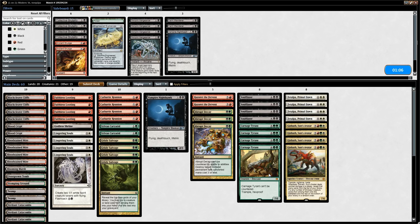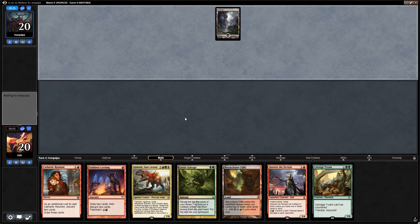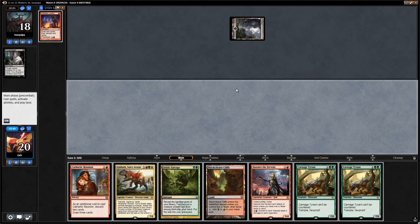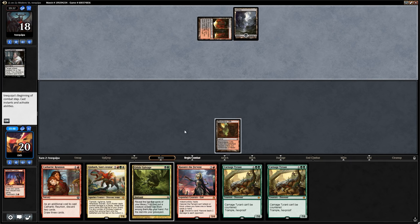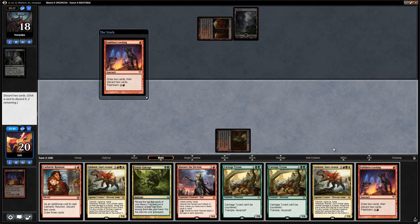Game two versus Jund: our hand has Looting and Soul Flayer alongside Zetalpa, so we'll keep. The opponent Thoughtseizes, probably taking Faithless Looting. We can still Cathartic Reunion once we find a second land. We topdeck Stomping Ground, which lets us Cathartic Reunion — discarding Carnage Tyrant and Gishath. The opponent could set up a Nihil Spellbomb, but we still have Hazoret as a backup plan.